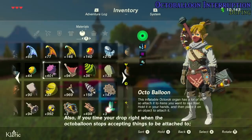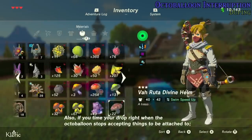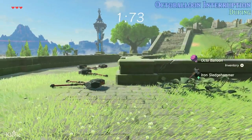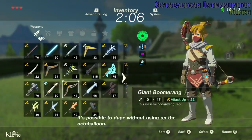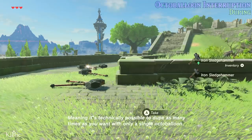Also, if you time your drop right when the octoballoon stops accepting things to be attached to — around 2 seconds — it's possible to dupe without using up the octoballoon. Meaning it's technically possible to dupe as many times as you want with only a single octoballoon. That's pretty neat.